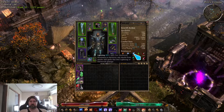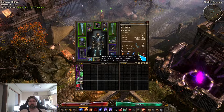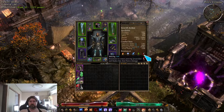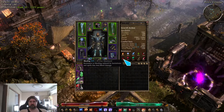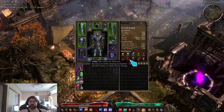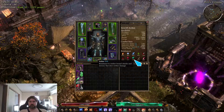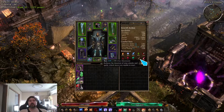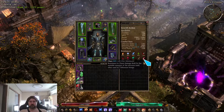We are 48 over on our elemental resistances, at least 32 over on poison. Pierce is under-capped without buffs, bleeding is one percent over, vitality is 86 over, aether is 60 under without buffs, stone is 29 over, and chaos is four over without buffs.